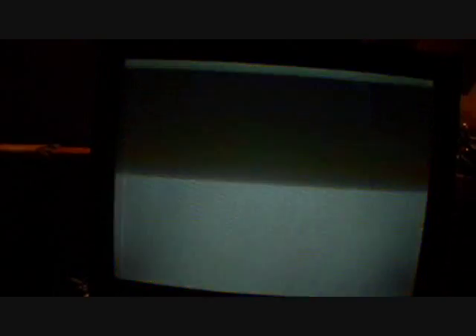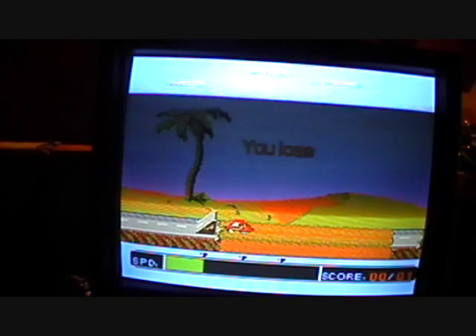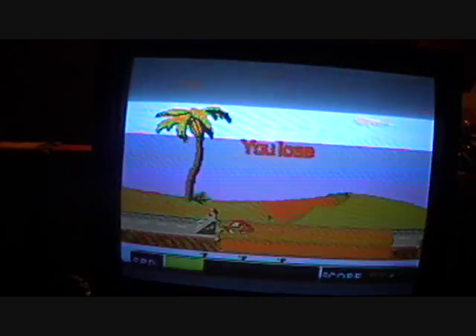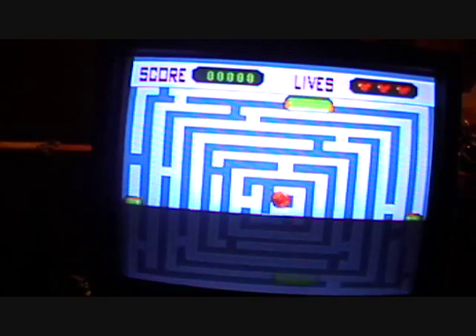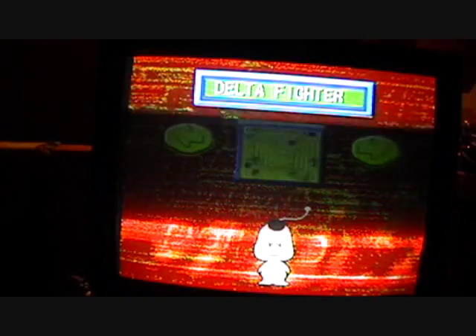Next, Road Star. You gotta get the color on this side. I'm not really good at it. Next, Bounce. Next, Delta Fighter. This is a super buff but it's really hard.